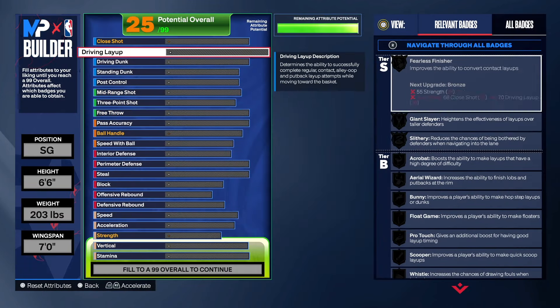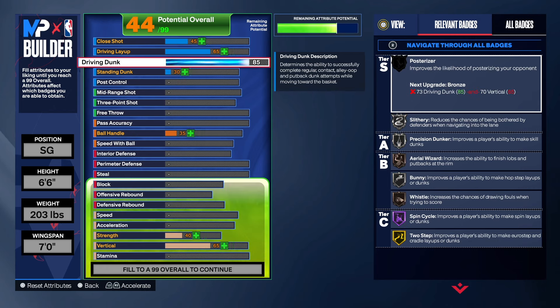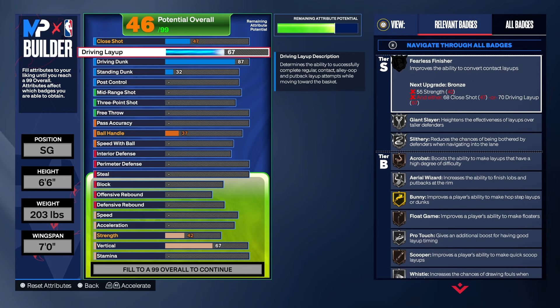Let's start with the finishing. We can get the Anthony Edwards dunk package with an 87 driving dunk — that's what we have for this build. You can take it up if you want. As far as the layup, we won't be able to get his layup package — I think you need like an 80 for the layup package, but that would change the build too much. It's not worth it, so we're going to leave it at a 74.